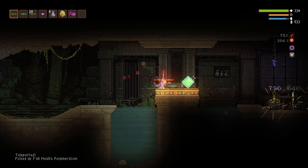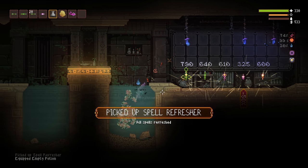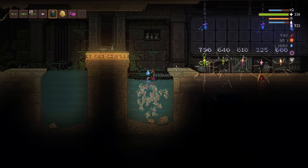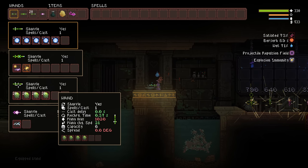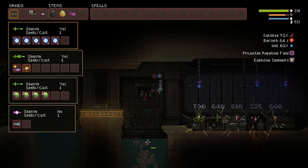We're not really going to be speedrunning, but I want to get through this at a brisk pace in order to showcase a variety of things that are new in the game. We've got to anger the gods. We have this acid wand, which is amazing.